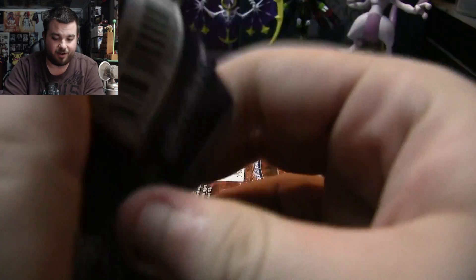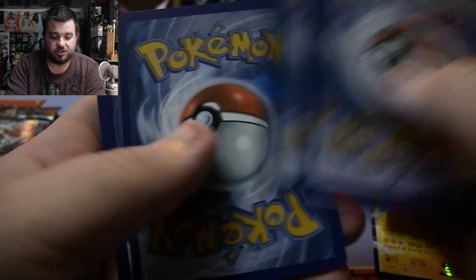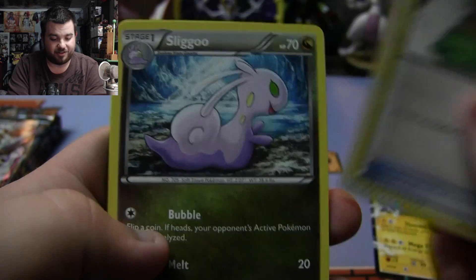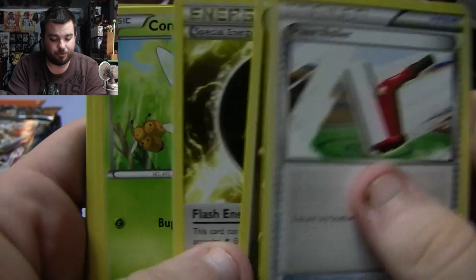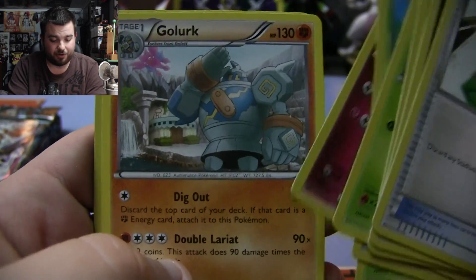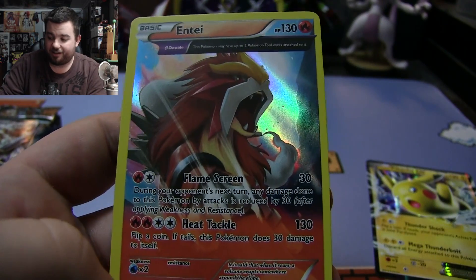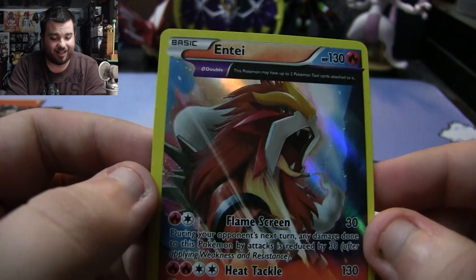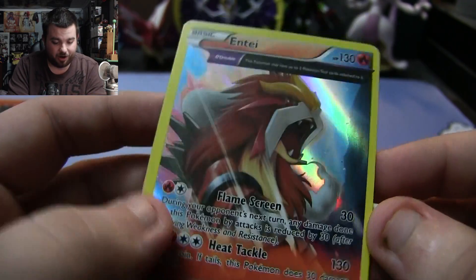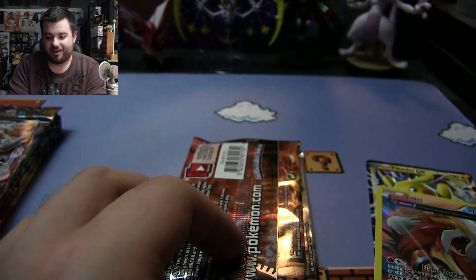Ancient Origins pack — we have a Paint Roller (aka the Splatoon item), Sligoo, Flash Energy, Combee, Inkay, Oddish, Ralts, Golurk, Reverse Holo Flash Energy, and a Holo Ancient Trade Entei card. Very, very cool card — I don't think I've pulled one of these ever. I like the way this card looks a lot. So that's a point for Pikachu.